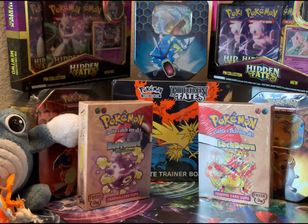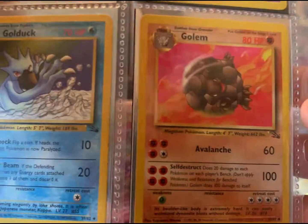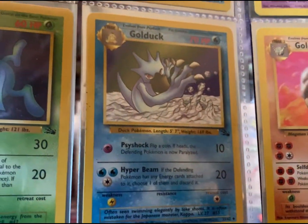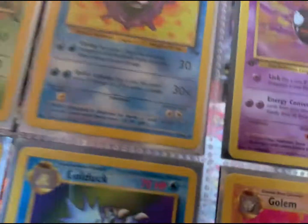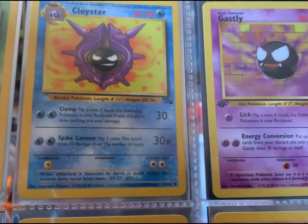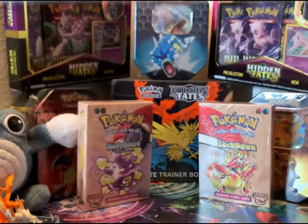We're getting to an exciting page here. Golbat's just an uncommon, but I think at the top we'll get to some rares. Golduck — these artworks — and here's our first edition Ghastly. They're a little bit more intense, they feel a little bit more real. All right, let's get to our rares.